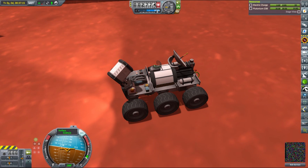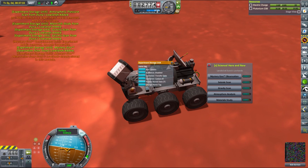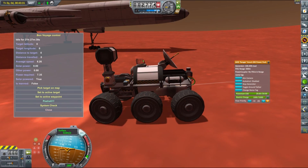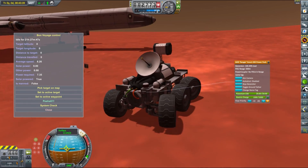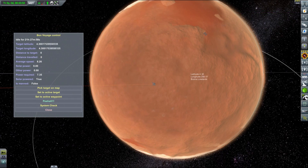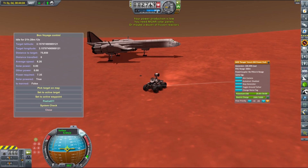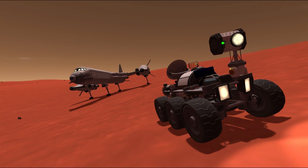What makes this rover particularly interesting is that it has a limited power supply that will last only about 1000 days, and it is also equipped with an autopilot from the Bon Voyage mod, which drives your rovers in the background. It sounds great, but I hadn't done enough testing beforehand, and it turned out the mod didn't recognize the power supply on the rover, considered the rover unpowered, and refused to drive it. It looked pretty hopeless, and I even thought about driving the rover myself since it is pretty fast, but being an expert hacker somewhat familiar with modding, I decided to fiddle with the config files and eventually convinced the mod to cooperate.